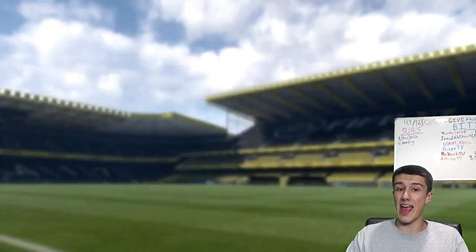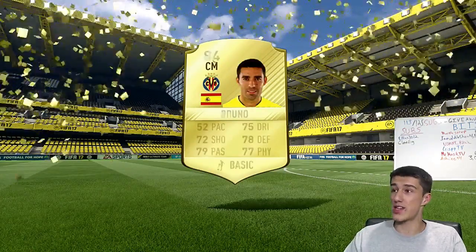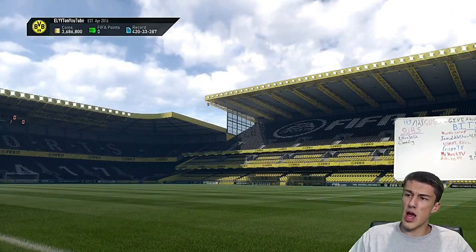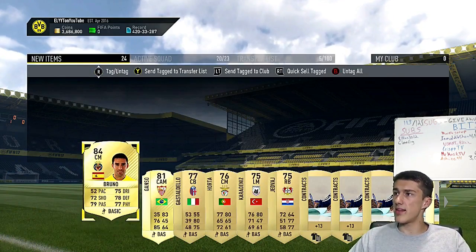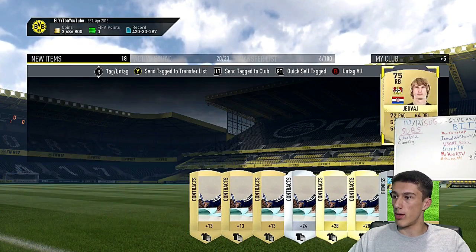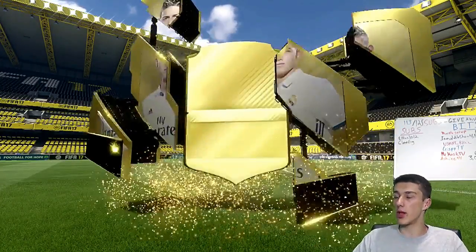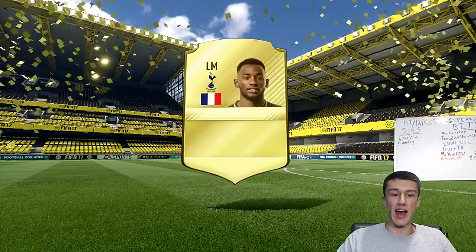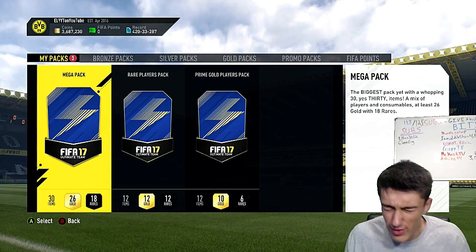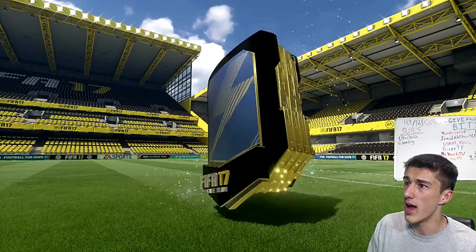Our first pack gave us a Team of the Season walkout — Bruno, a Spanish center mid. For a 15k pack, not terrible — I'll take that and send him to the transfer list. The premium gold players pack — the 25k — is not going to be a walkout. Absolutely terrible pack there — Inkudu from Tottenham. I have big expectations for the mega pack, the 35k, but it's not going to be a walkout either.